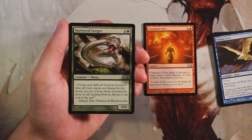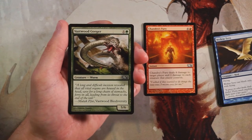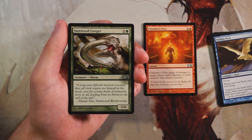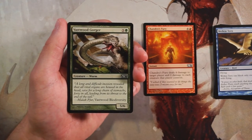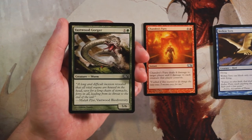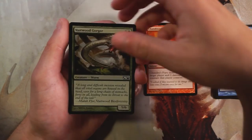Vastwood Gorger is a 5/6 vanilla creature for five and a green — perfectly fine as a finisher for a green deck. It's a little under-statted for a six-drop, but in a core set we're not looking for anything too crazy, and this will do the job as a finisher. I'd rather have Chandra's Fury because the Fury has more utility across more situations. This is very good for closing out a game but does nothing in the early game, and instant speed on that card is huge.